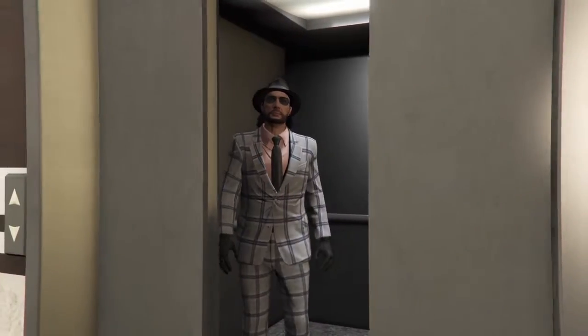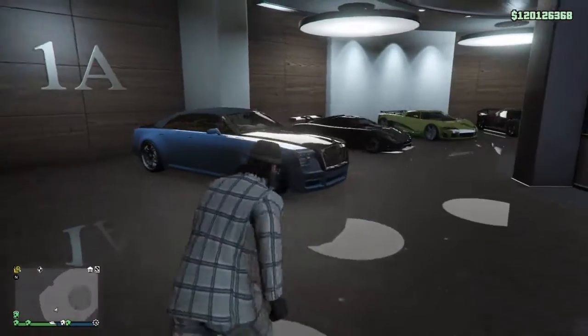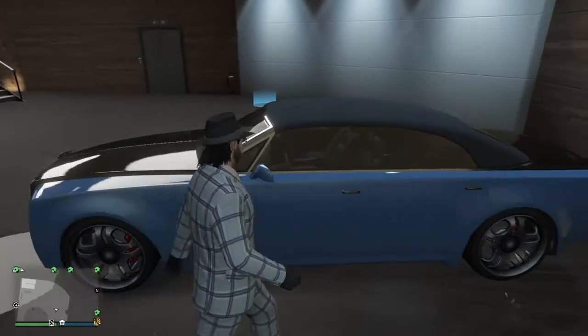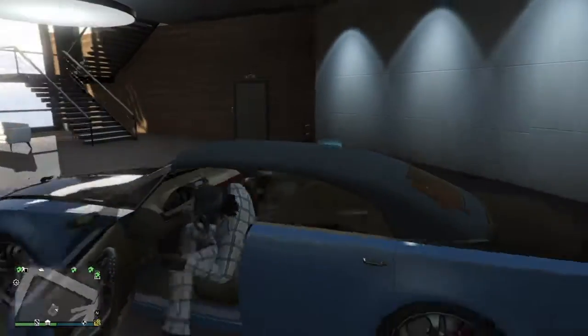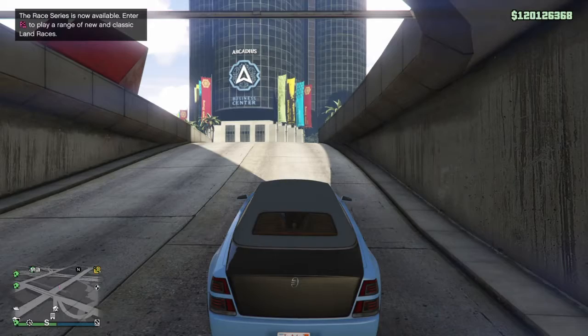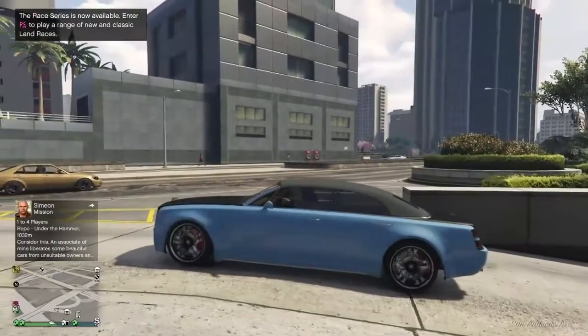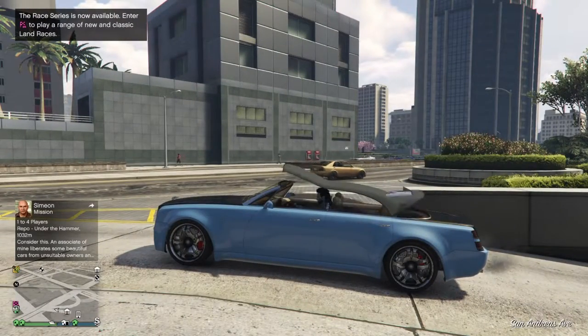I'm splitting this video into two parts because I just bought this penthouse and I also want to show you guys how you can do that and what all the options are. Believe it or not, I actually purchased the Winster Drop especially for this DLC — I wanted this car for a long time, it wasn't that expensive, but I just wanted to wait for the right time, and this is the right time indeed.